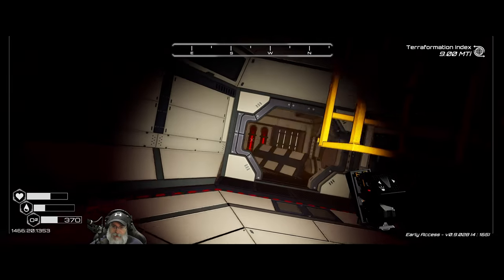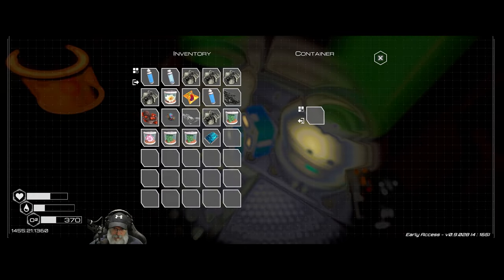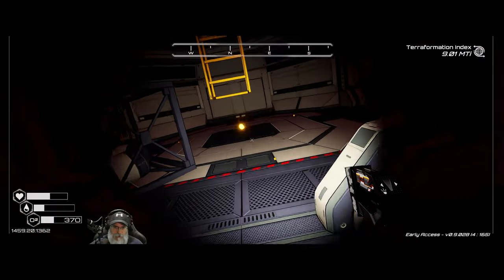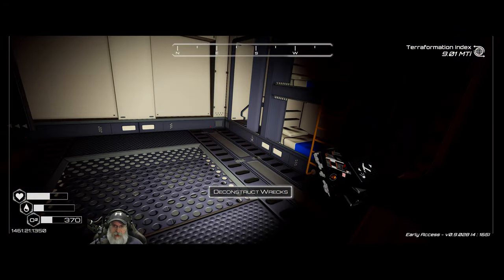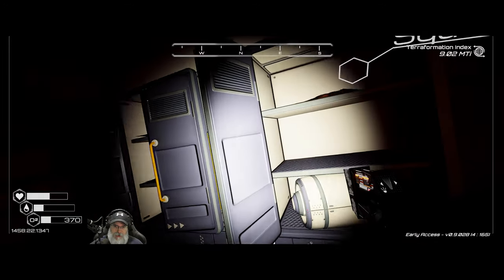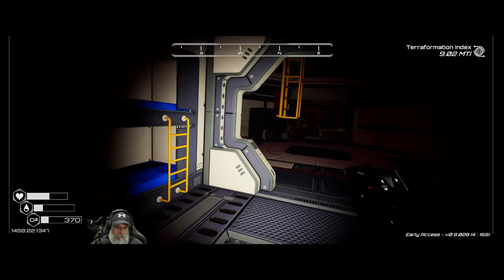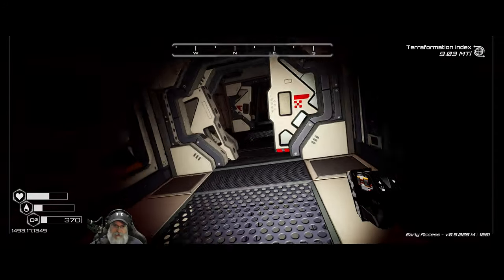Oh look at that, we got a ladder going upstairs! My goodness, lots of seeds in here. We'll take them, especially if they're tusca seeds. We'll take that apart. Take a squash seed and a squash seed, and leave the eggplant seeds. Oh and a rocket! Wow, that is cool man - we found quite a few rockets in these wrecks recently. All right, let's get back out and get some O2.